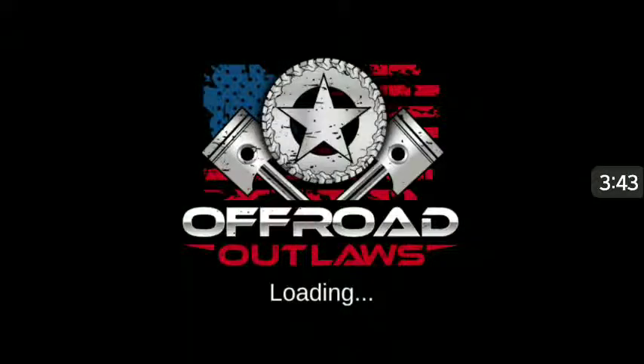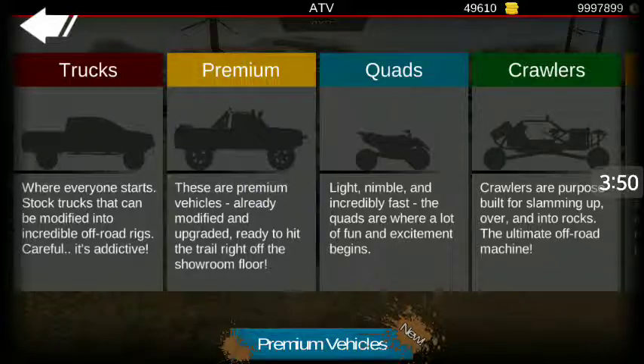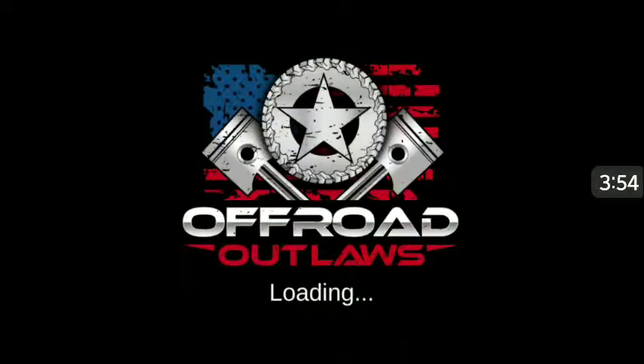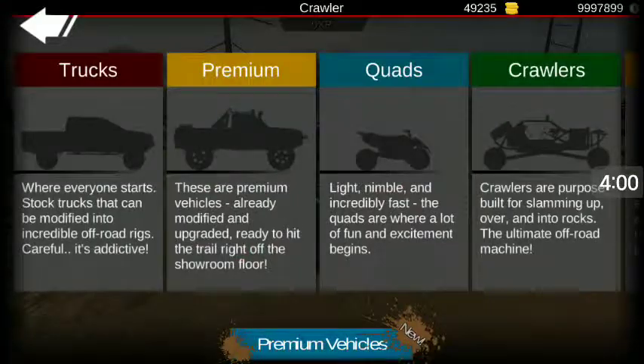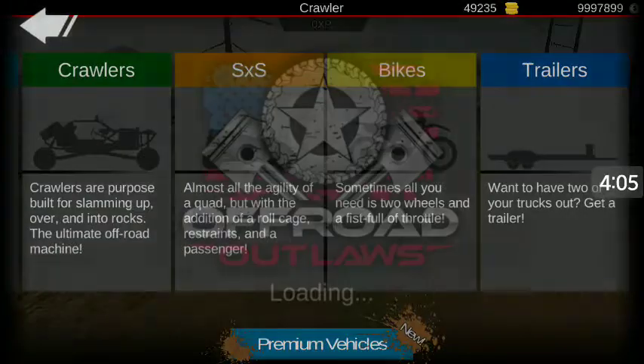I'll just show you quickly — going back to the dealership, you're going to be able to use it for all your purchases on everything. Let's go to crawlers and tap to buy that one. All of them you'll be able to purchase. Let's see here — let's go to the bikes.